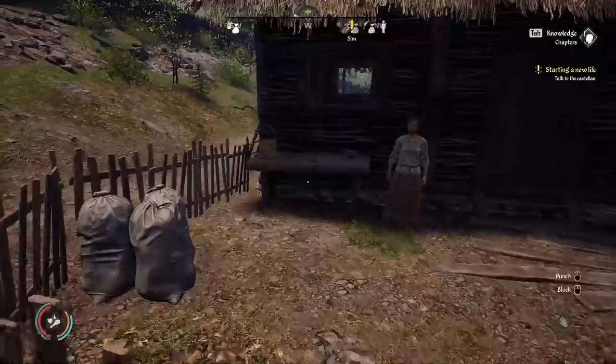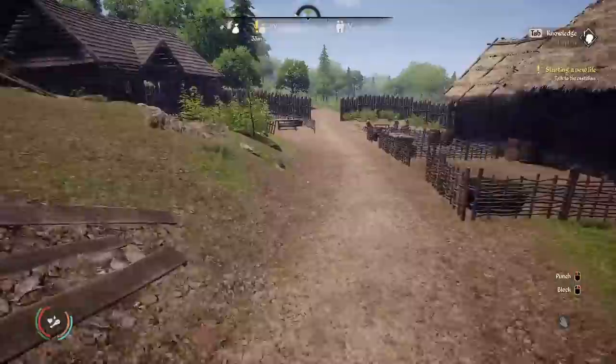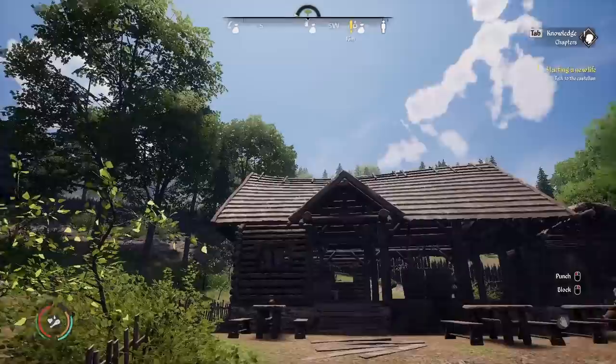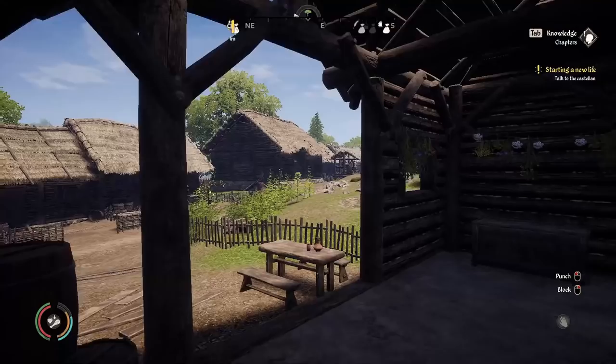There's stuff you can steal over here, but I wouldn't suggest doing it with someone sitting there. Oh, there's my bucket I like to take. Let's go find Unigost — enough goofing around here. Oh, look at the new tavern! I love it — even the sagging roof. I love it. Absolutely love this. This is awesome.